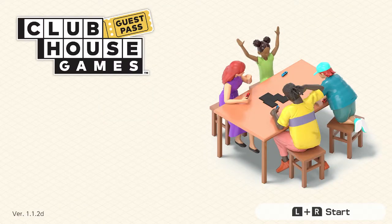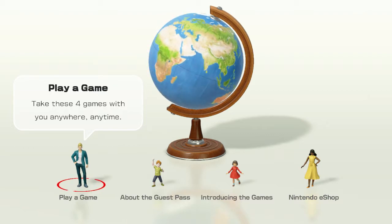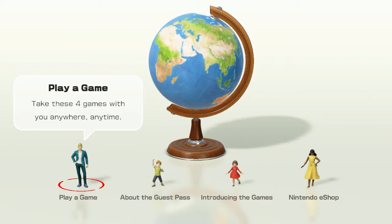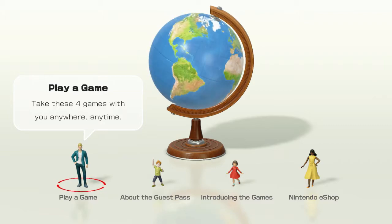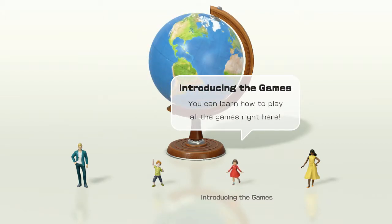How's it going everybody, and welcome back to another installment of Demo Showcase. This time we're taking a look at the demo for Clubhouse Games, also known as the Clubhouse Games guest pass. Recently, Clubhouse Games 51 Classics came out on the Nintendo Switch — probably a couple of months ago by the time this video comes out. They released a demo for it, so instead of just buying the game outright I want to try it out for myself.